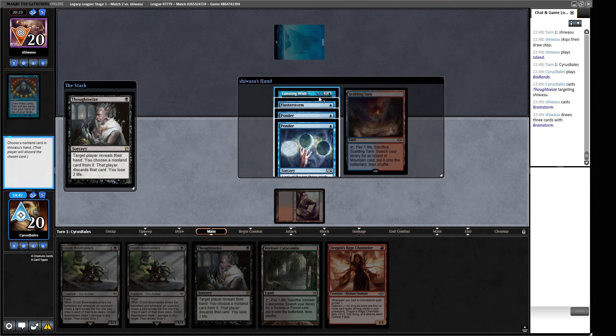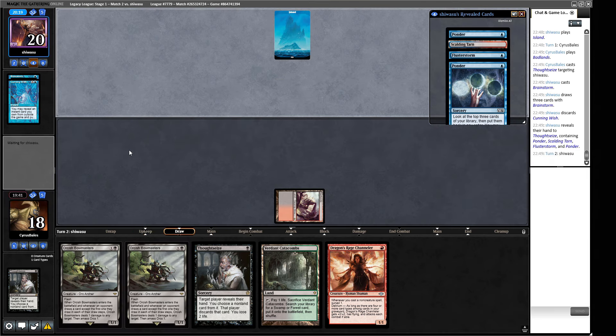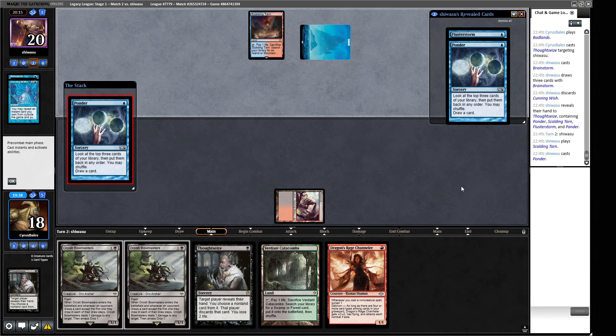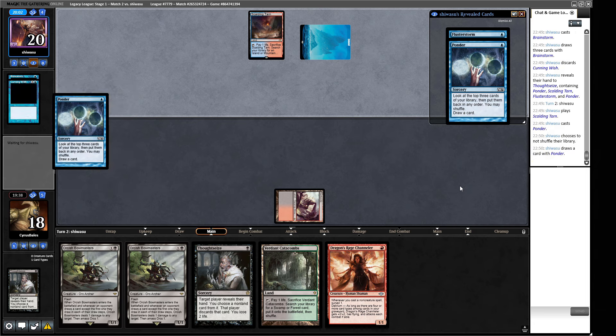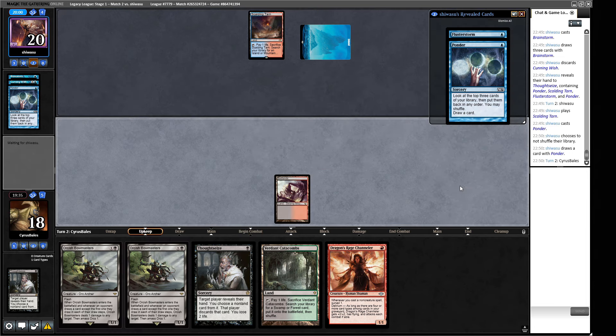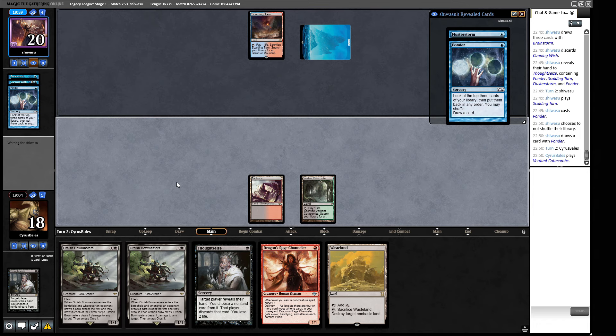Their hand: Cunning Wish, Flusterstorm, Ponder, Ponder. I think we're going to take the Cunning Wish - there's a world where we can make them fizzle. If they hold up Flusterstorm we will just Bowmasters them. There's a Tarn and a Ponder. Now that we know they have the mana to cast a Veil - they've got a Scalding Tarn that can fetch a Tropical Island - we don't just want to play our Bowmasters out in our main phase. They didn't shuffle off this Ponder. They have Flusterstorm so the Thoughtseize is unlikely to resolve. I think we pass and try to Bowmasters them at an opportune moment.